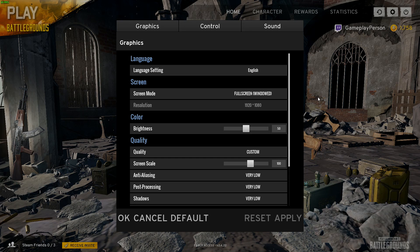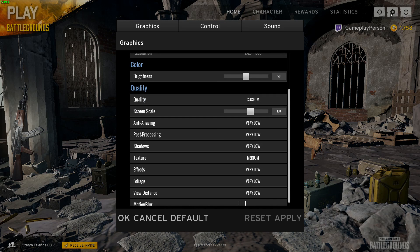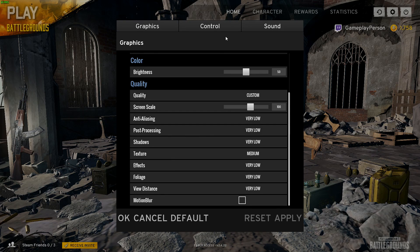Next, open up your game and go into the Settings in the top right. When you open it, it goes straight to Graphics and you're going to want to change some of these settings. Anti-aliasing is not very useful — it just makes the game slightly blurrier in my opinion, so I turn that off or set it to Very Low.